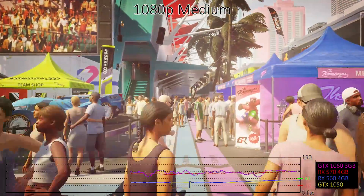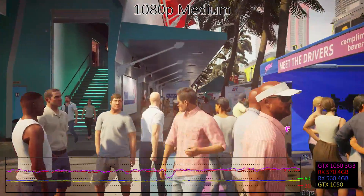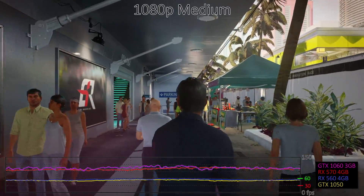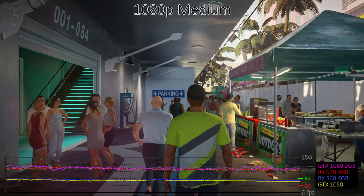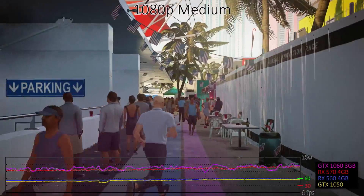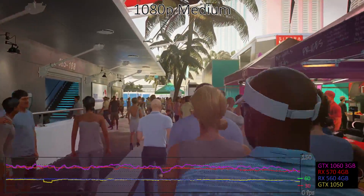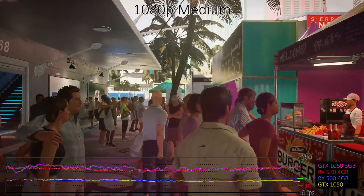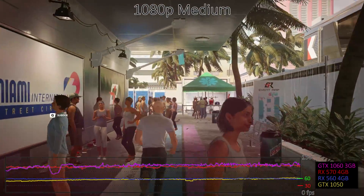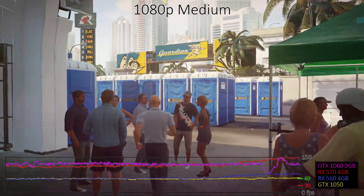Drop the graphics setting to medium — we use the medium or moderate setting where available — with SSAO and screen space shadows off, and most cards will run Hitman 2 like a dream. However, the budget GPUs like the GTX 1050, 1050 Ti and RX 560 still struggle with maintaining 60fps. Elsewhere, our test sequence clearly hits the CPU harder, as from the GTX 1060 3GB right up to the RTX 2080 Ti you'll only find about a 10% performance difference.